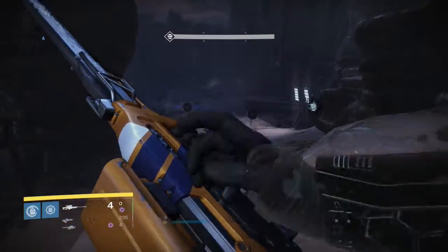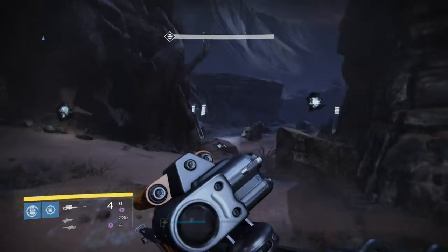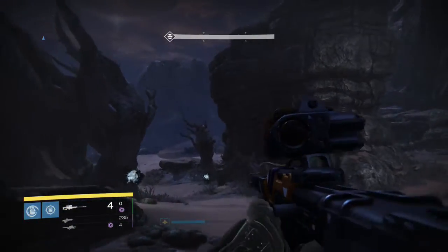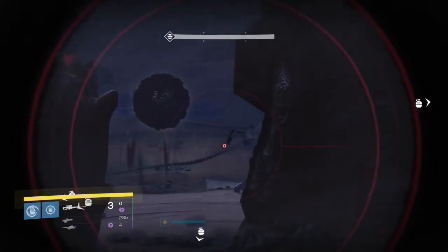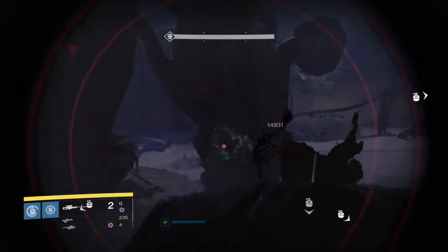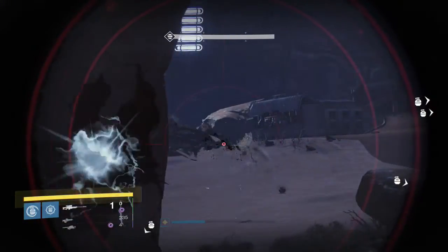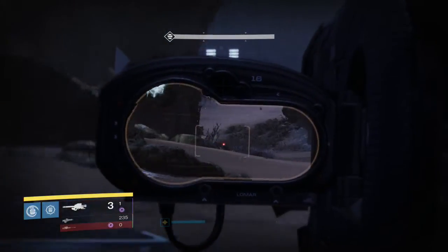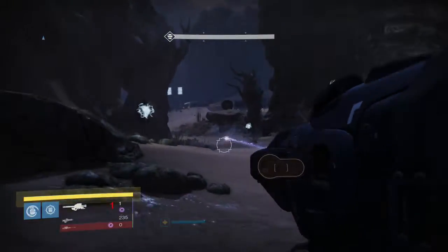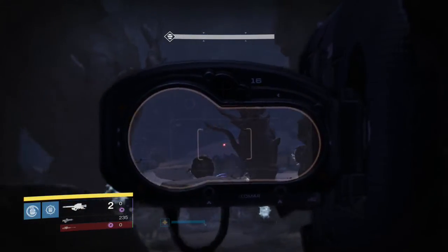I'm trying to destroy these blights because I don't know if the blights spawn enemies, though I think they're just there to piss people off. The worst part about this Soul Progeny is he's invisible most of the time, so you can barely see where he is 90% of the time. With the modifier meaning enemies don't flinch, you barely get a second to land a shot on him.